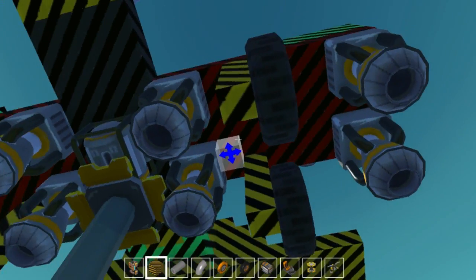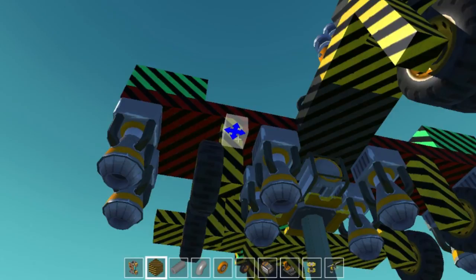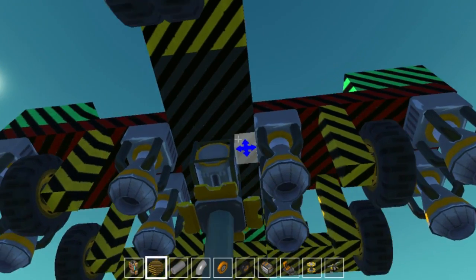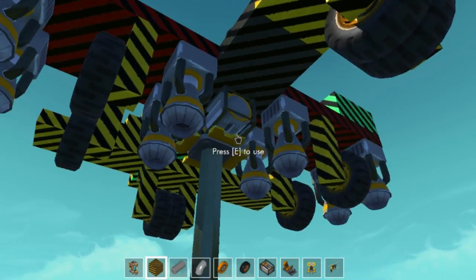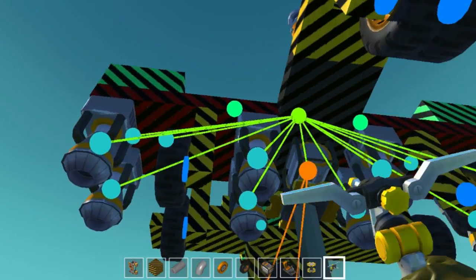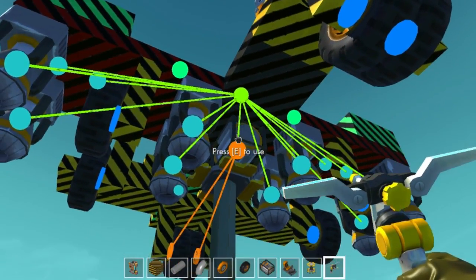After that, you put up four boosters on each of the wings. To differentiate them, I colored the wings in red — so the red parts are the wings, the black part is the main base, and the yellow is where the tires come up. Every control is attached to the main seat.